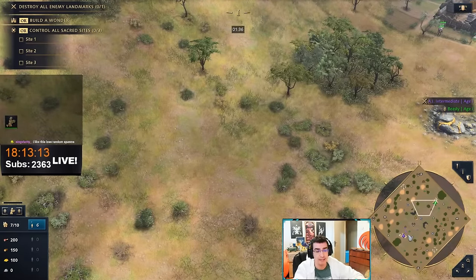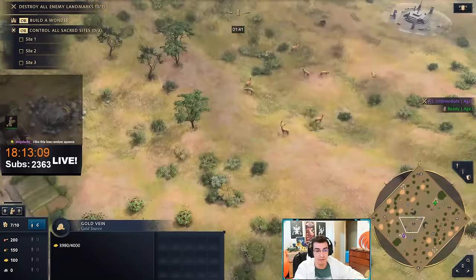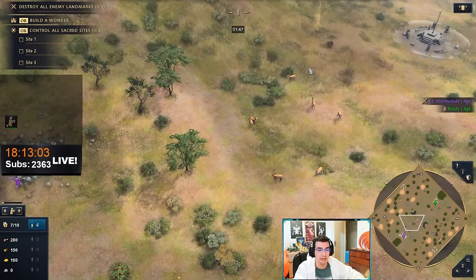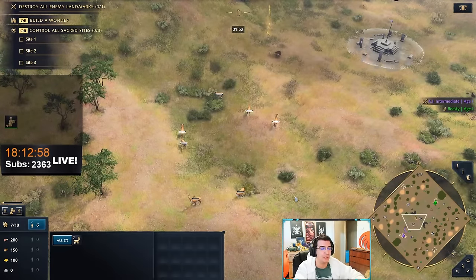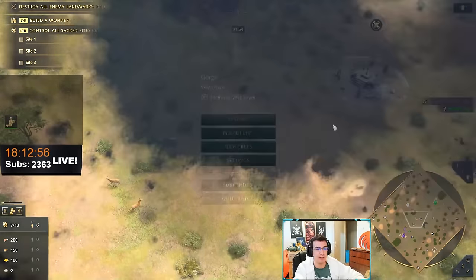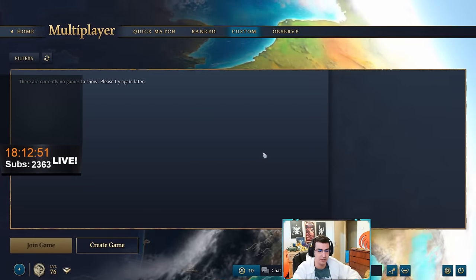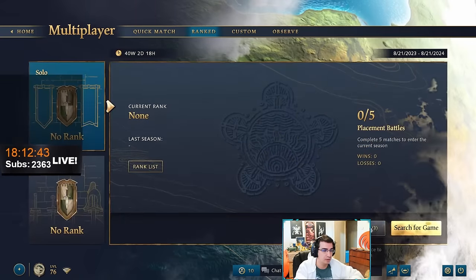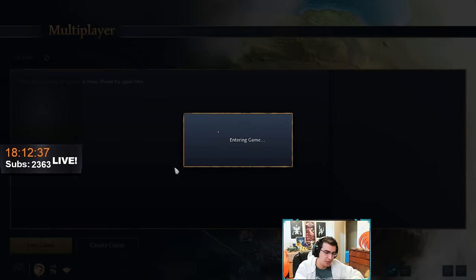Keep in mind that TCs have been nerfed — TC range is reduced and TCs can only garrison seven villagers. So placing a TC forward is not as great anymore. A lot of people have been placing more defensive TCs. It doesn't mean you can't do it, but they can be very vulnerable to take down. This map is very good for aggression; if you want to sit in your base and boom for 20 minutes, you're going to have a hard time.